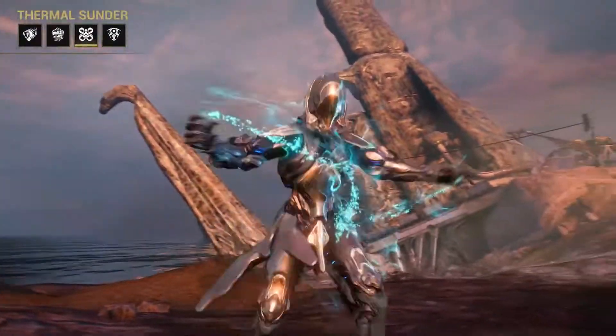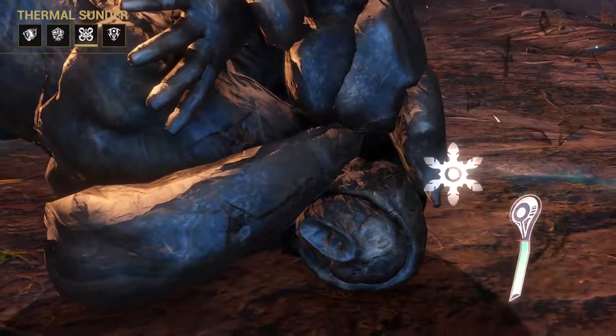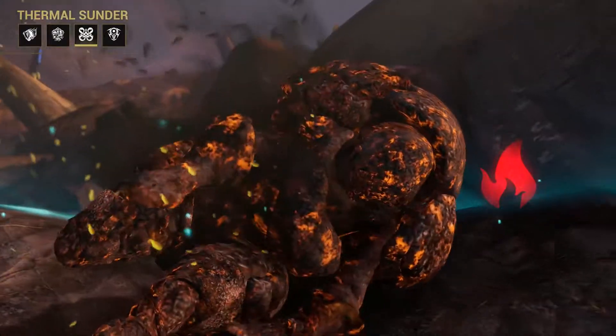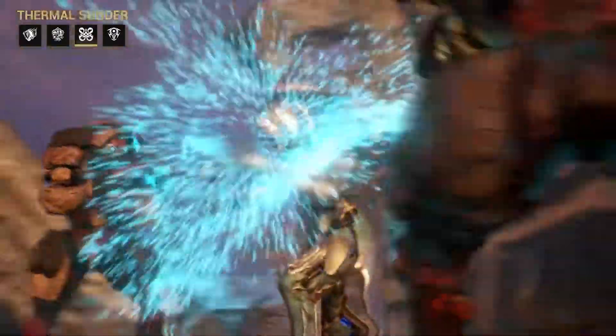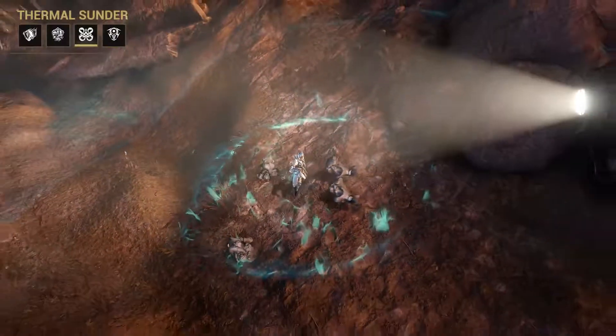Thermal Sunder siphons kinetic energy from the area, charging the battery while emitting a radial cold status. Reversing this process drains the battery and inflicts heat status on those caught in its wake. Overlap these elements to dispense a deadly blast radius.